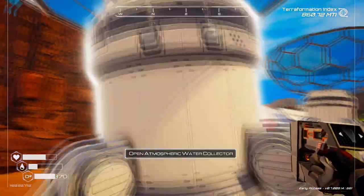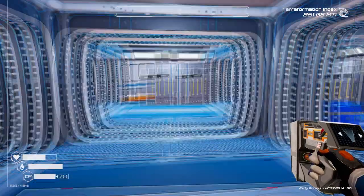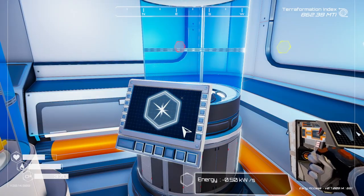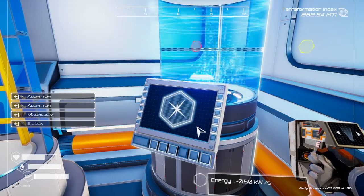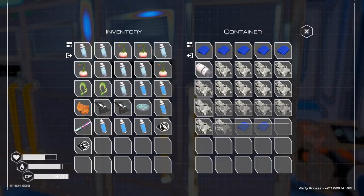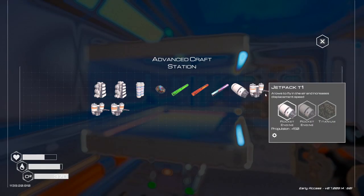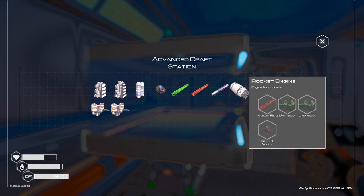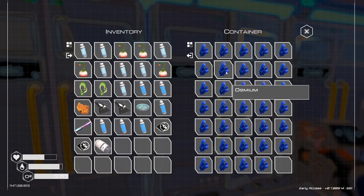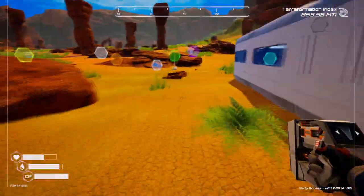I'll grab some water first since we're getting a little low. We need two microchip compasses — one and two, got those. We have the super alloy rod. We need a rocket engine, and there's our last one. Rocket engine takes an iridium rod, two uranium, and a super alloy. We're getting very very low on super alloy — we need osmium too.